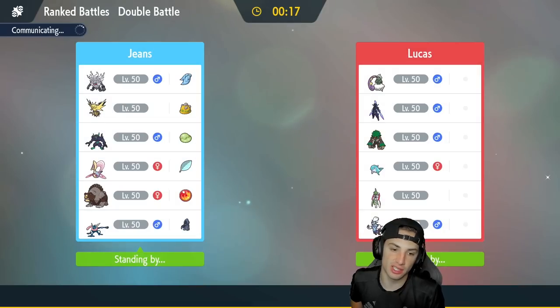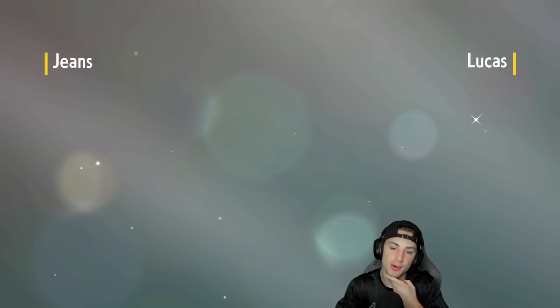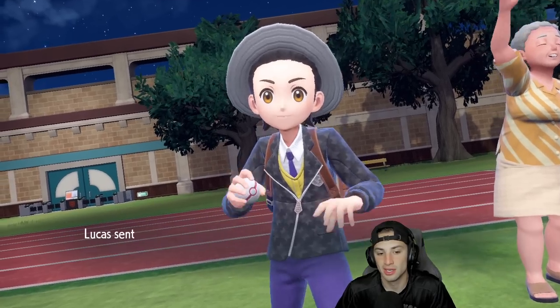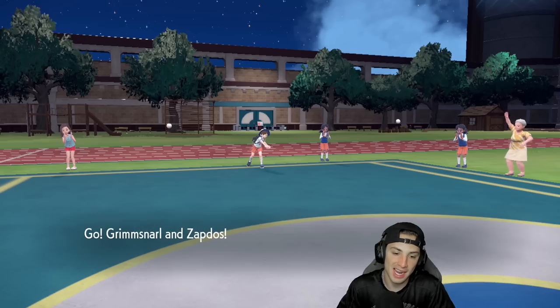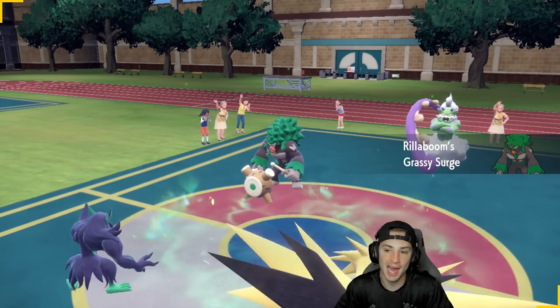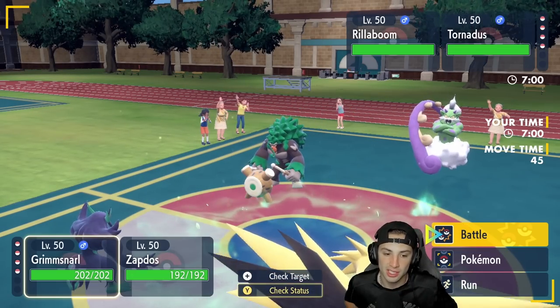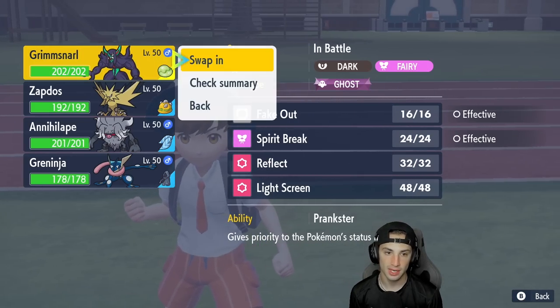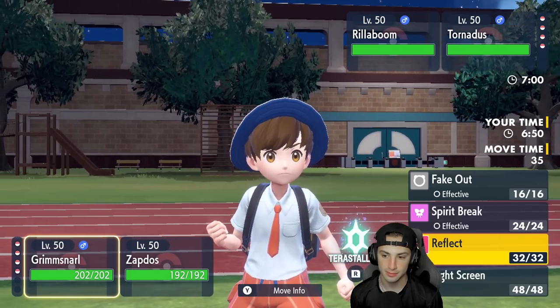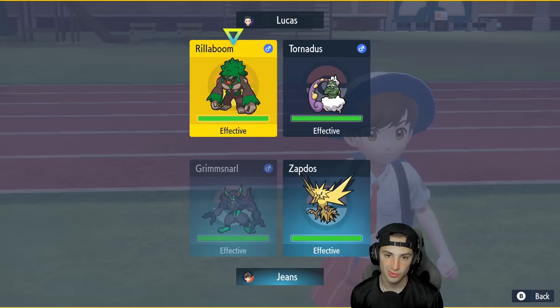I really like screens — they're so valuable, especially against teams that are probably going to be faster than you. Setting up screens is a huge way to counter that because you can out-bulk, go last, waste Tailwind turns, and then be set up for later since screens last double the turns of Tailwind. They lead Tornadus and Revaroom — I wish I'd led Greninja and Annihilape since Greninja has Covert Cloak and could have thrived there.